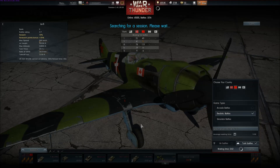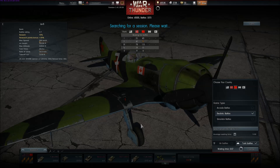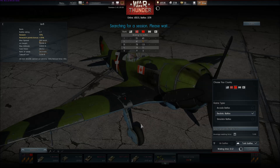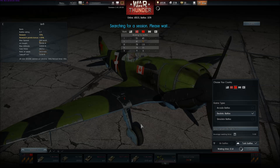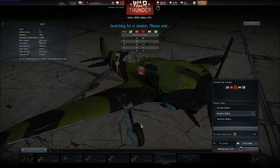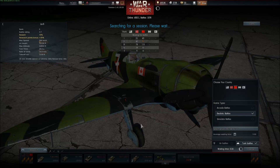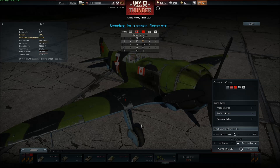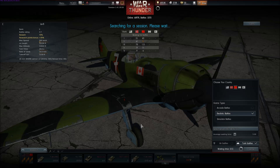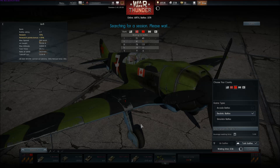So yeah, I'm using the Track IR. It's kind of weird when you're using the view that's sort of behind the tank, but it's really neat when you're using the view where you right-click and it's sort of like you're sitting out the top of the tank. A few weeks ago the realistic battles were really fast to get into, but it seems to have gone back down to the usual slow, long waits.